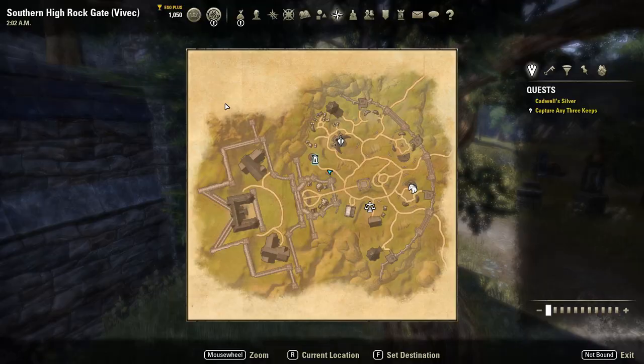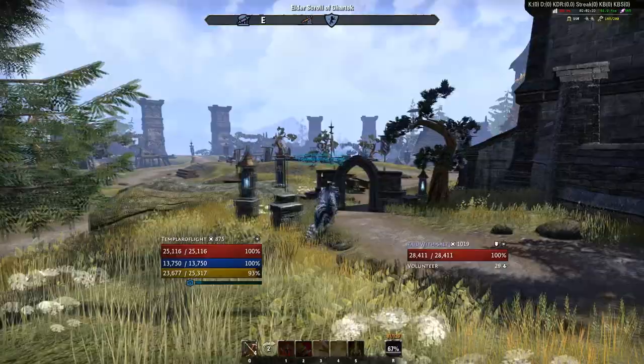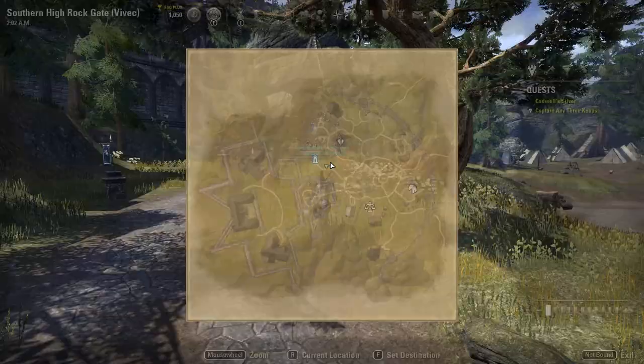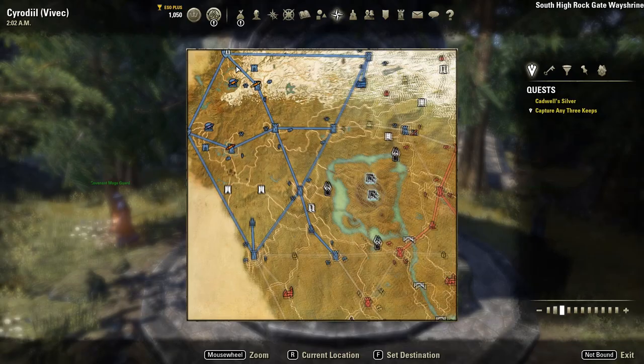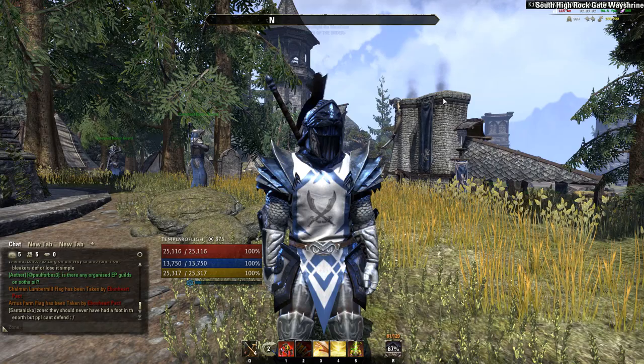Secondly, I want to address how to get out of Cyrodiil, as a lot of people have this question. You cannot use the Transitus way shrine to leave — that is for traveling between keeps, which we'll cover later. To get out of Cyrodiil you have to use the standard way shrines. Simply walk to them — check the map, you can easily find them — and use the way shrine like normal, select any zone you want, and port out. That's how you get out of Cyrodiil.